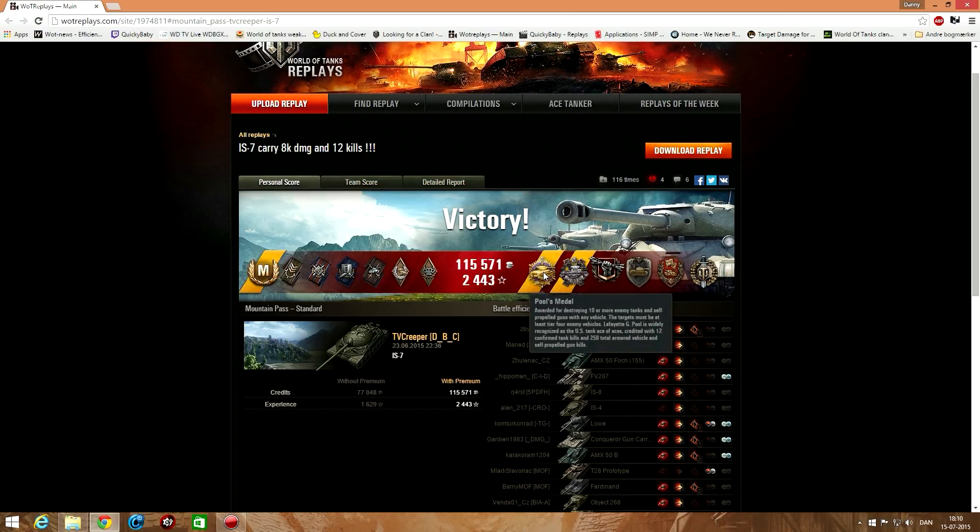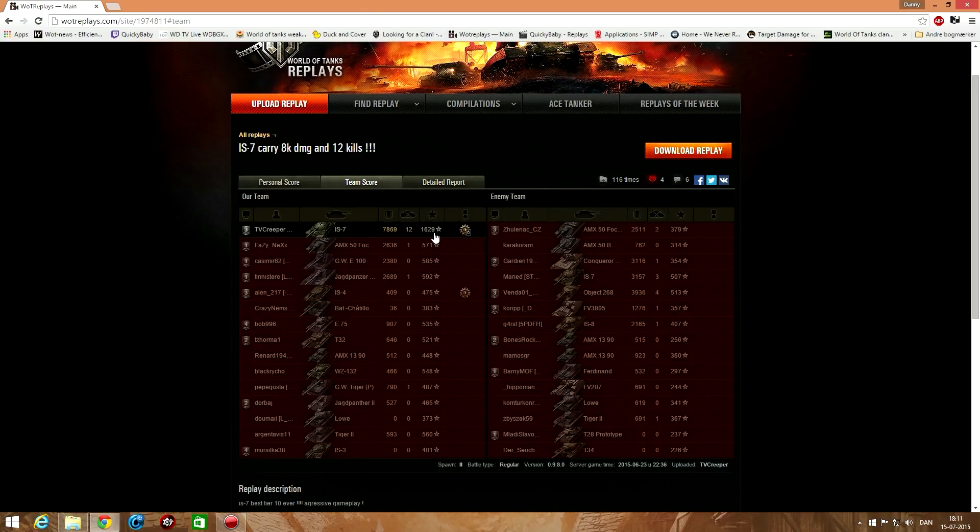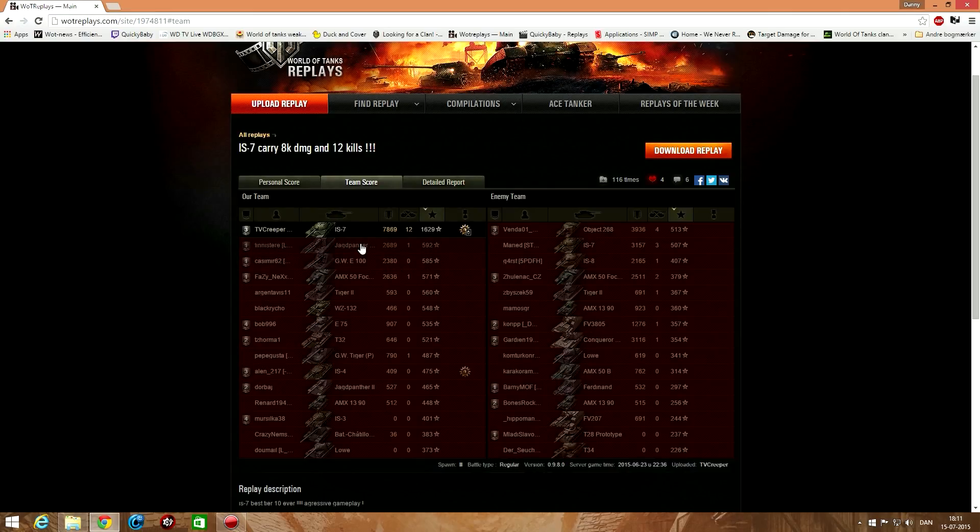Pool's Medal — for destroying 10 or more enemy tanks. It's always satisfying getting one of these medals; I got three of them myself. It's just a lovely medal to get. The Pascucci's Medal — or as I like to call it, the Scumbag Medal — for killing three SPGs. Crucial Contribution for destroying 12 enemy vehicles — you did that by yourself. Steel Wall, the Defender, and a Top Gun. He did almost 8,000 damage and got 1,629 base experience — more than the three top tanks on the enemy team combined. The closest was the Jagdpanzer with almost 3,000 damage but only 592 base experience.